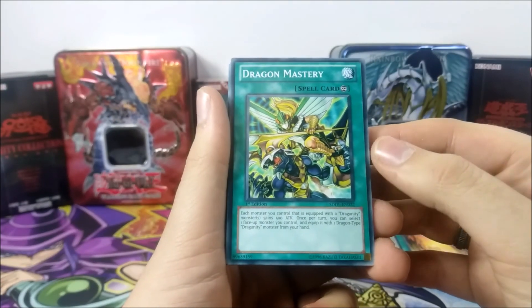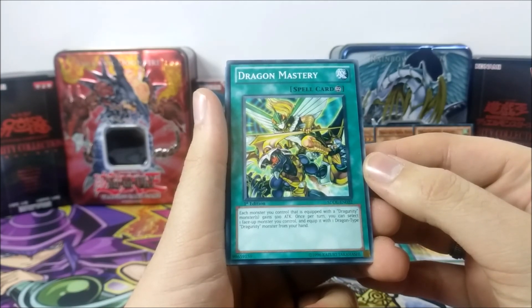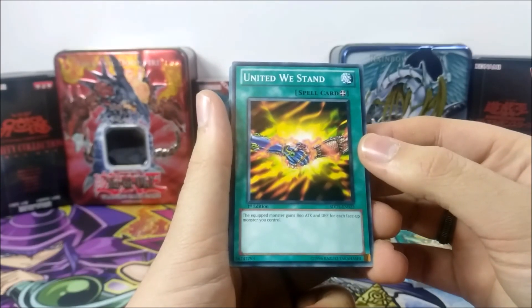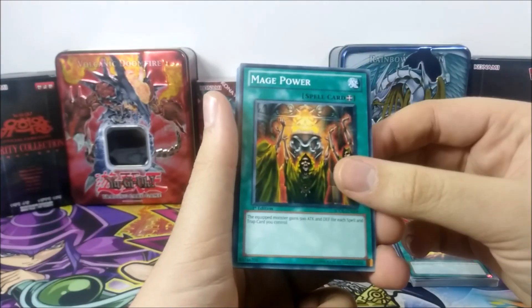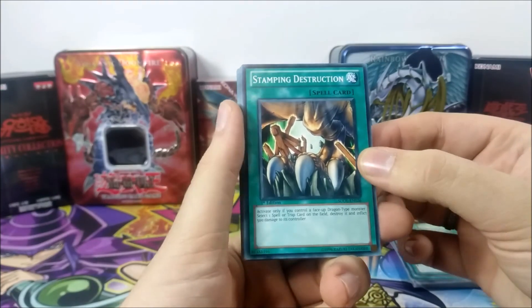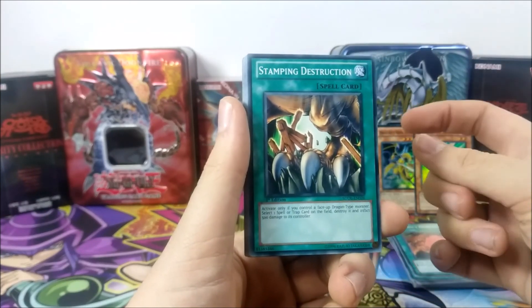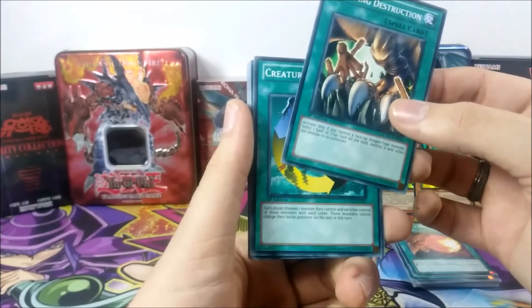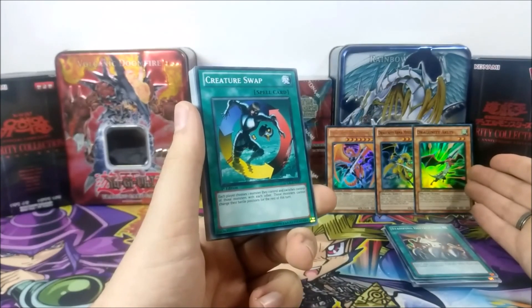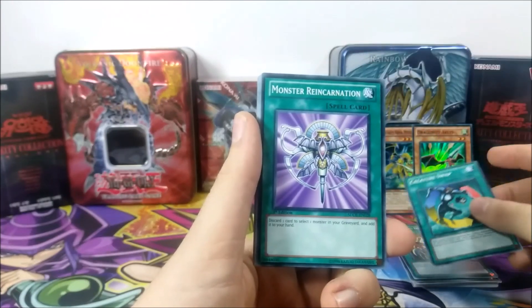We have Dragon Mastery — each monster you control equipped with a Dragunity monster gains 400 attack, and once per turn you can equip one Dragunity monster from your hand to a face-up monster you control. We have United We Stand, a very good way to overpower your opponent. We have Mage Power, same idea. Dragon's Gunfire — decent. Stamping Destruction was pretty good back then since you'd have some Dragons, and Mystical Space Typhoon was limited when this came out. We didn't have Heavy Storm; I think we had Giant Trunade. We have Creature Swap, which was decent when you sent one of those weak tuners to your opponent's field in exchange for something big, then destroyed the tuner and equipped it to something else.